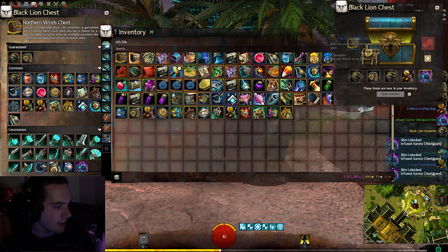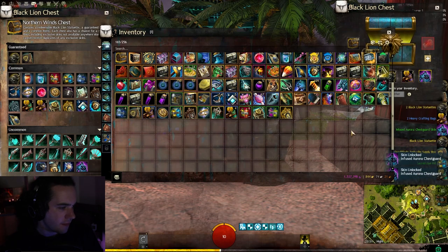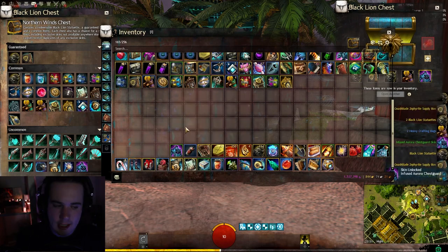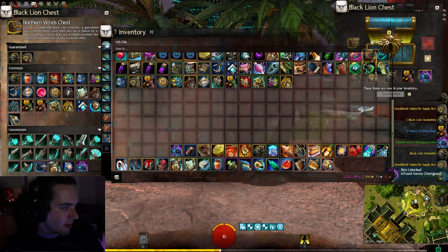The final key is the key. There it is — very nice! The Infused Aurora chest guard. We'll check that out on all races at the end of the video.